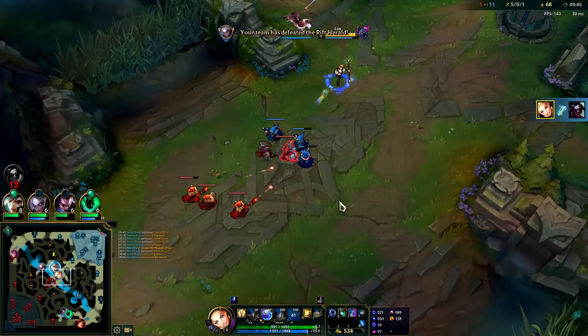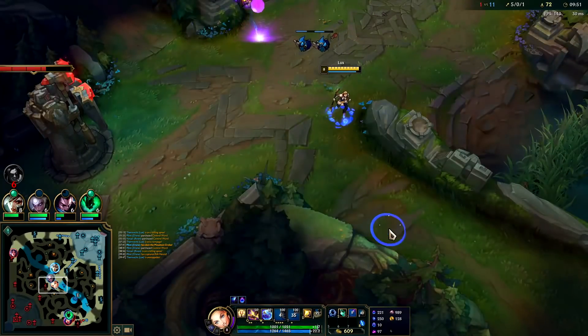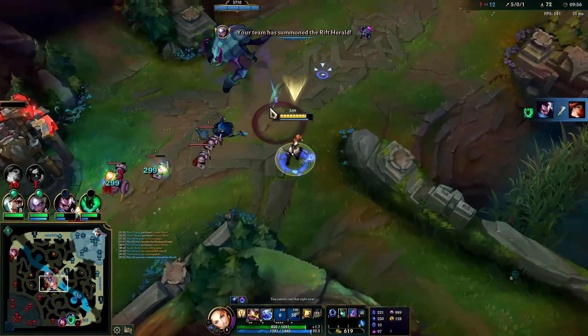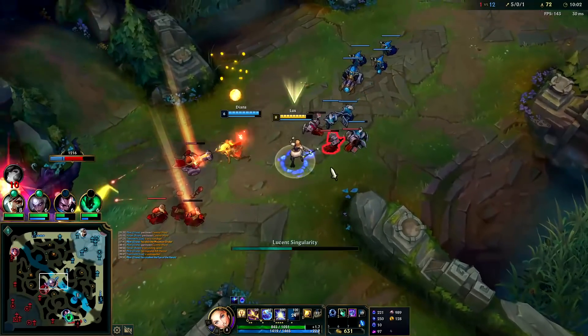E-Q-R — they absolutely explode. Your R applies your passive as well. Your autos have really long float time on Lux, kind of similar to Janna, so it makes it really easy to auto before your ability even technically lands.